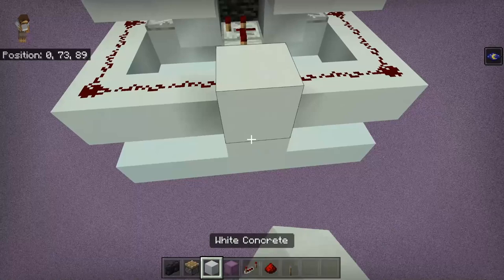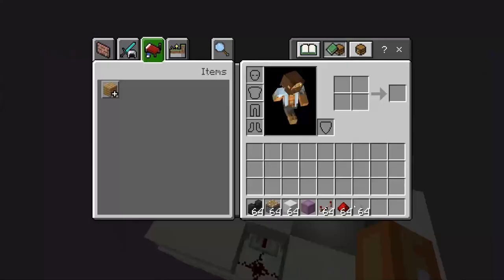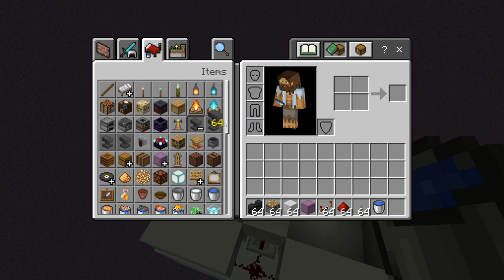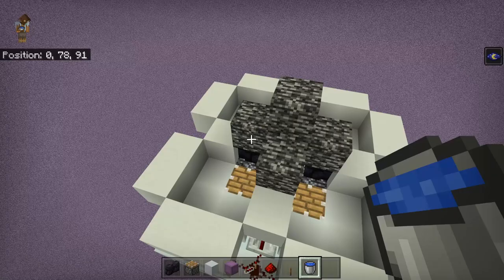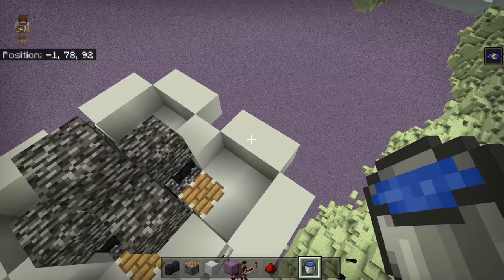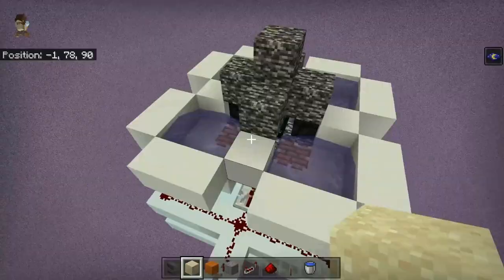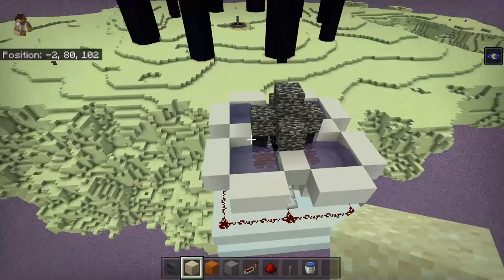Of course it's not going to work when you turn it on straight away — we do have to activate this machine. First we're going to grab our buckets of water and the blocks we want to be duplicating. I'm going to be picking an anvil, some normal sand, some red sand, and some gravel. Note that scaffolding does not work on this — it just breaks when it goes on the piston. Place a bucket of water in each corner of the farm. Once you've added your water, go ahead and place the items you actually want to duplicate.